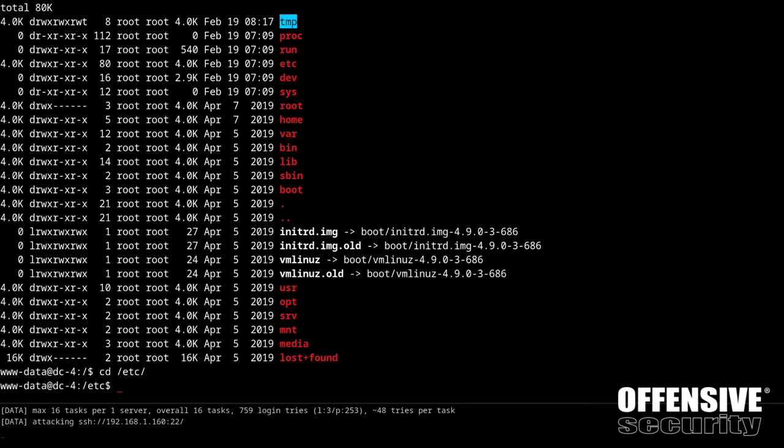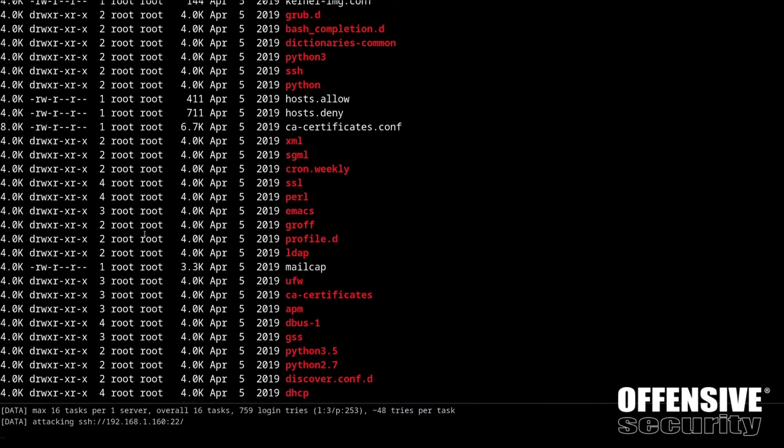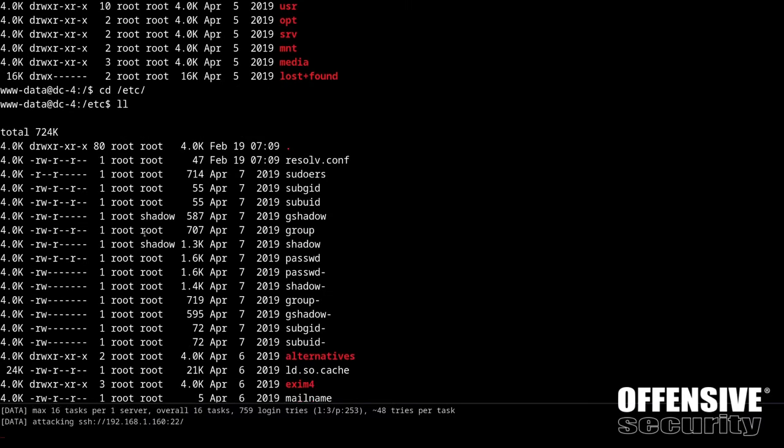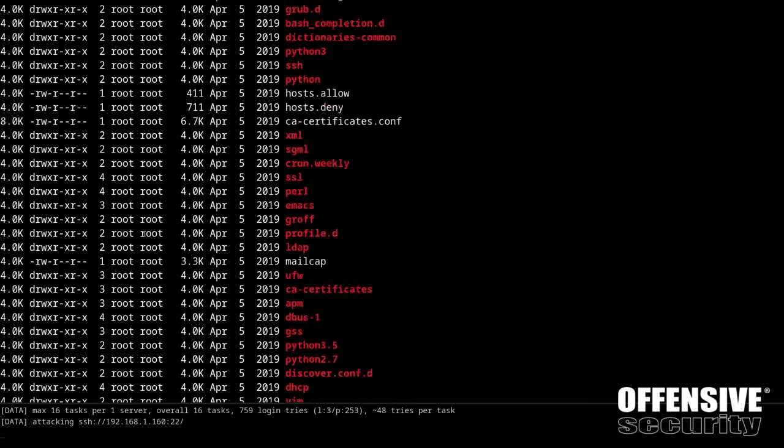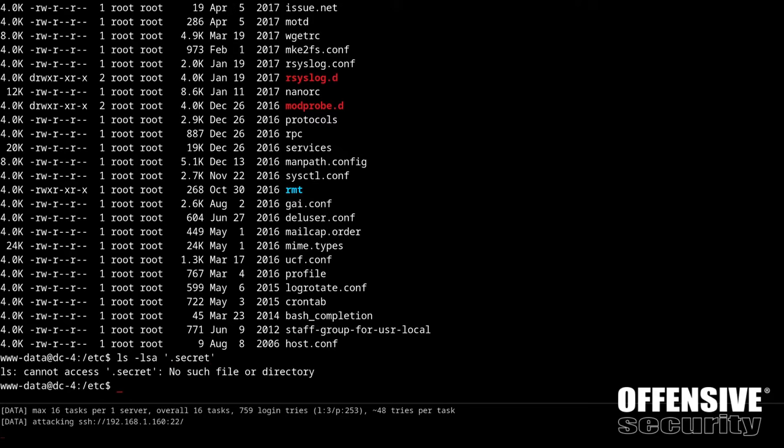Now while that's running, let's check the /etc directory. Is anything in here not root:root or root:shadow? That is to say, did another user who was not root come in and do anything funky? We also want to look for any .secret files because they contain secrets.